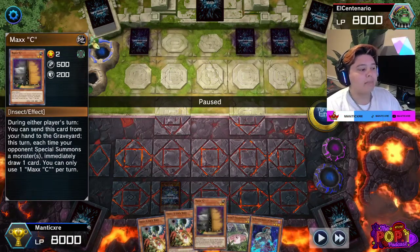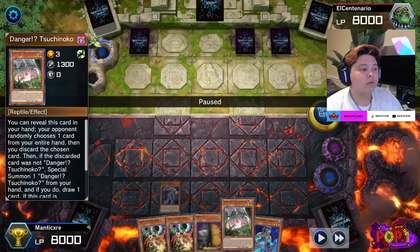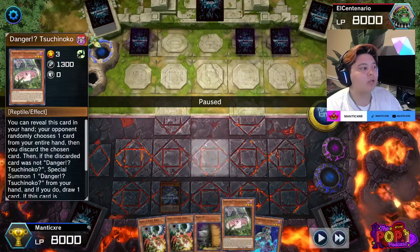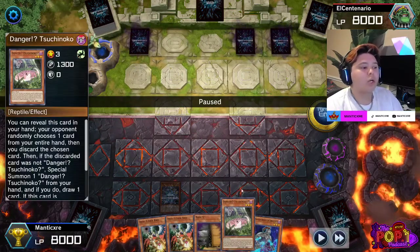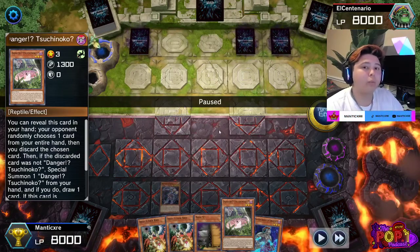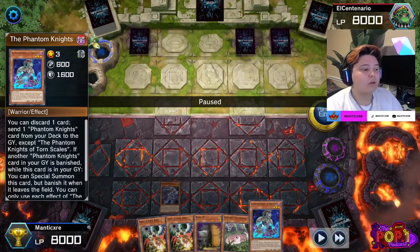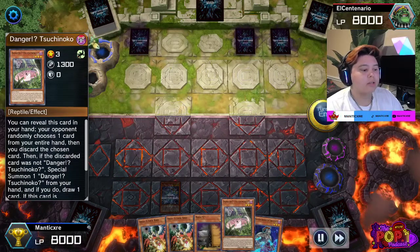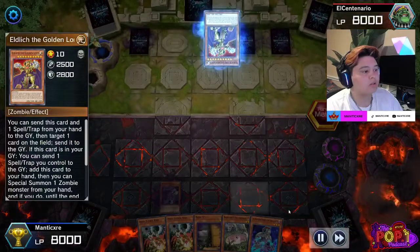Your thought process as a player has to be: what's going to keep you alive? I had Dangerous Suchinoko in hand along with Maxi, Siege Roll, and Lockbird. I could have activated Suchinoko and special summoned it in defense position, but that would have just been a single level three with zero defense — it would get run over regardless. So I chose to keep it in my hand because I don't believe my opponent can OTK me here. Once it comes back to my turn, I'll try to use Torn Scales again.